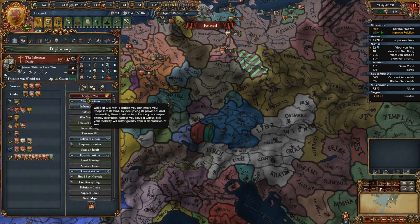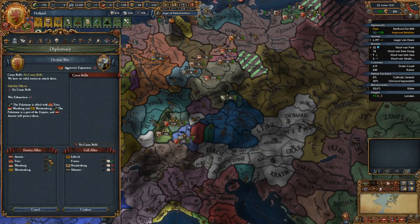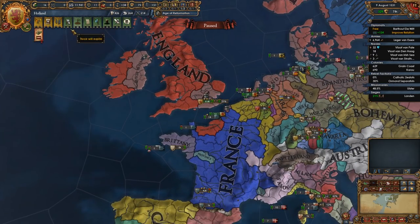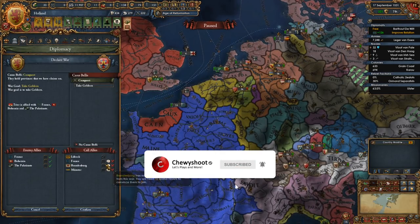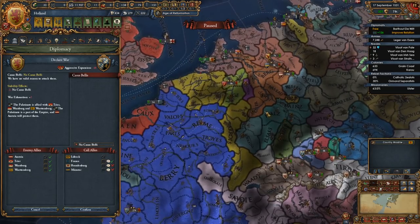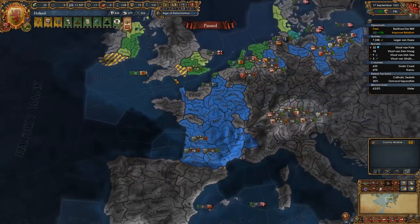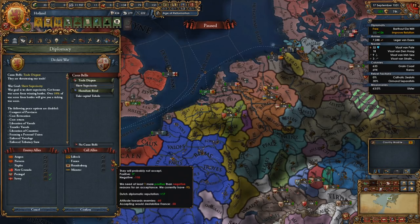That's actually a good thing though, because that means if Austria continues to get dunked on by the Ottomans, I can just declare on him and call France in. This might be my best bet. Let's go with mercantilism. We are 3,000 men in the hole right now. I'm gonna have to no-CB him, but I really can't. This is actually worst case scenario because I can't fight France — there's no chance.